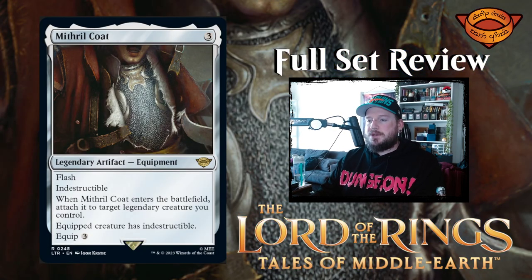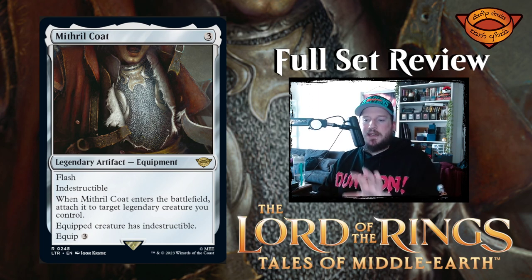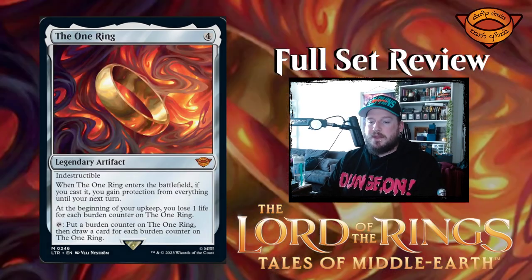Next up is Mithril Coat — three mana for a legendary artifact equipment with flash and indestructible. When Mithril Coat enters the battlefield, attach it to target legendary creature you control. Equipped creature has indestructible. It's rare for equipment to have flash — artifacts and equipment aren't normally combat tricks, but this is an exception. Giving a creature indestructible is very strong.